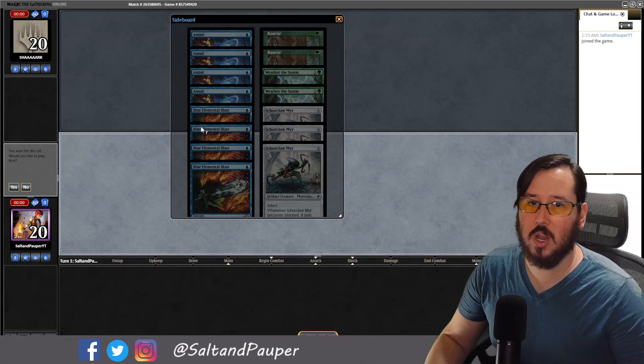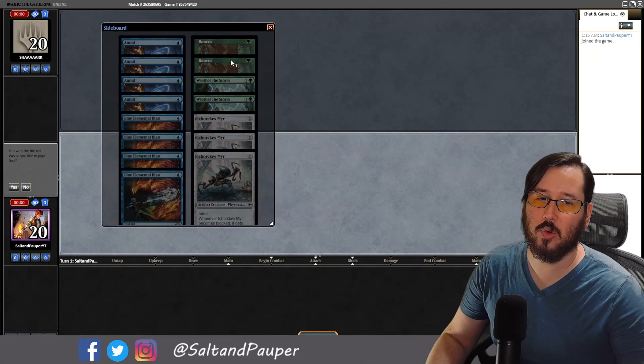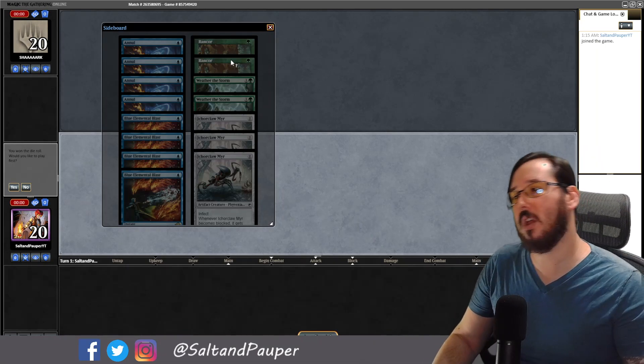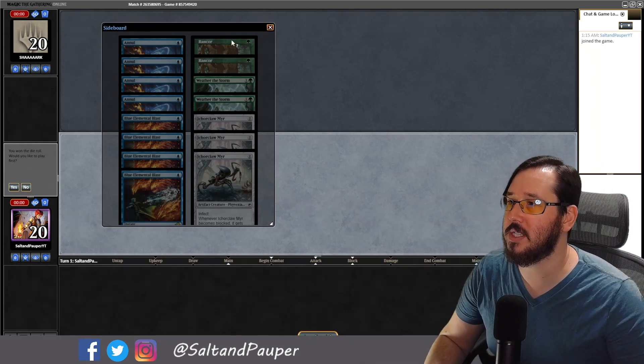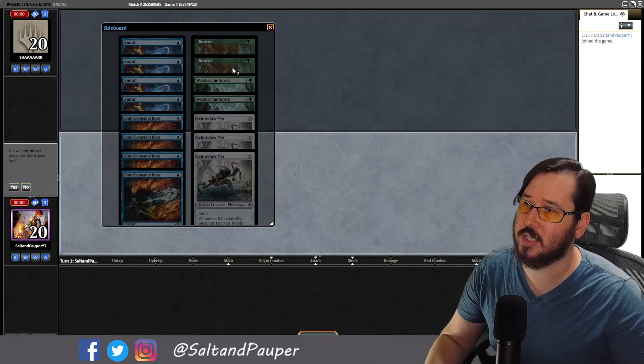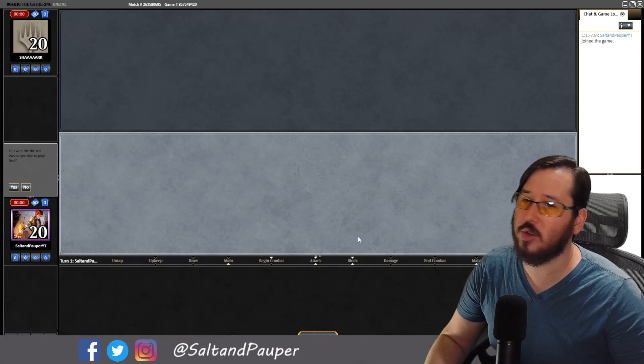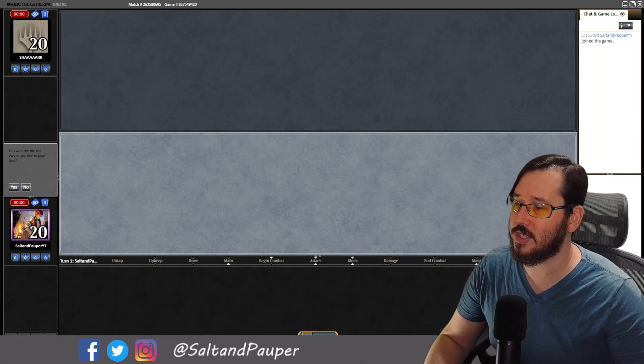Game three against our Mono Blue opponent. Still have the Rancors in the sideboard — still a bit of a mistake. Updated sideboard plan is to just cut the Saiba Cryptomancers. We are on the play this time, which is a huge improvement for the win rate of this deck.